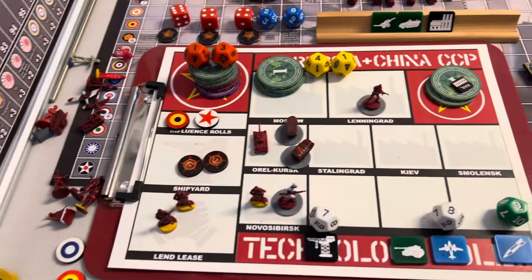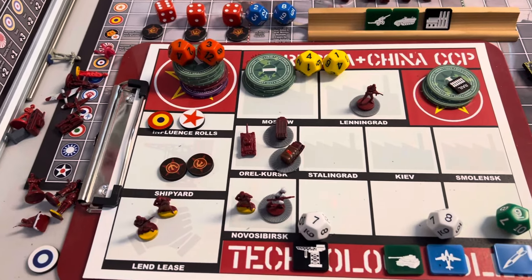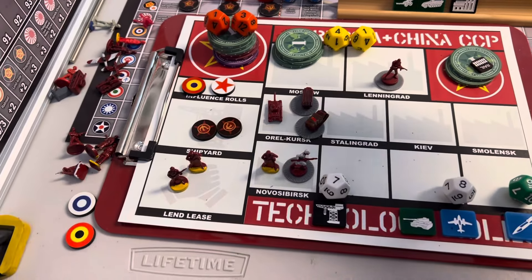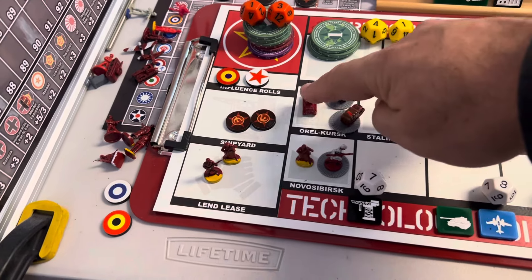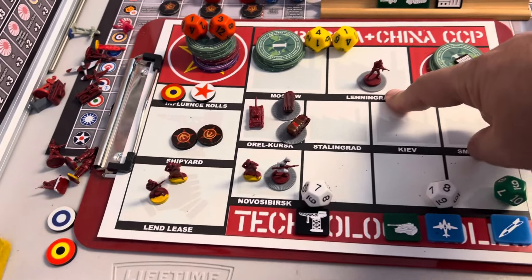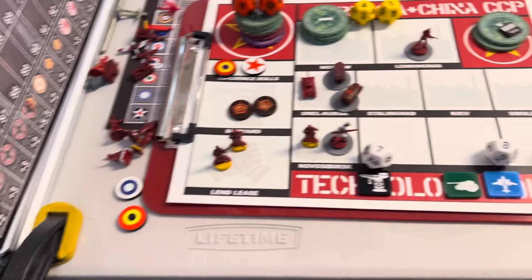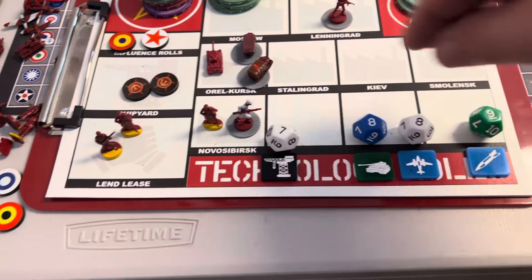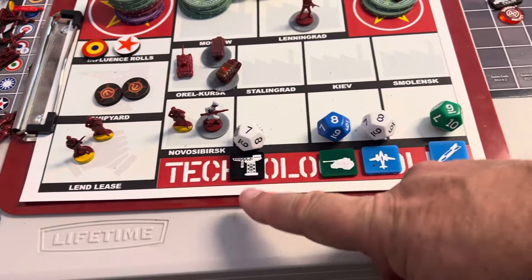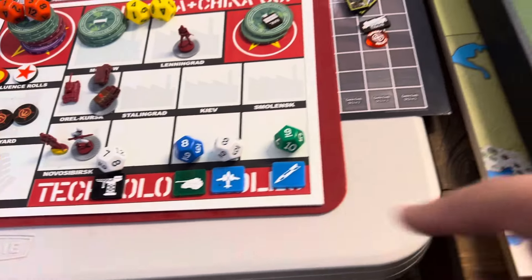Russia is on with $41.00. For that we're going to buy two advanced mech, two Katushkas, one T-34, two infantry in Leningrad, two infantry in Novobirsk, and three militia. We do have four tech rolls: factories, heavy armor, jets, and rockets.